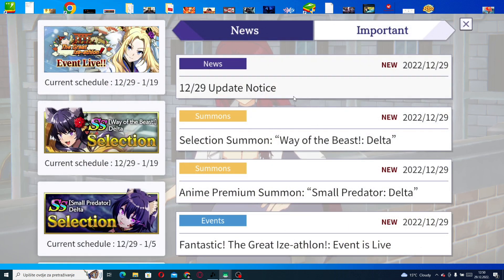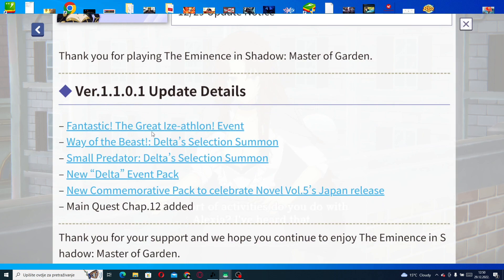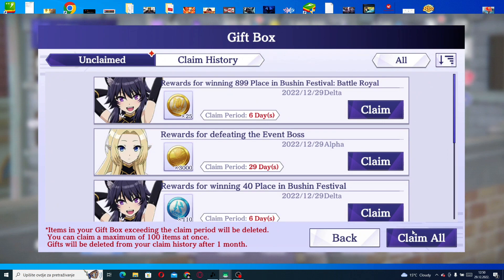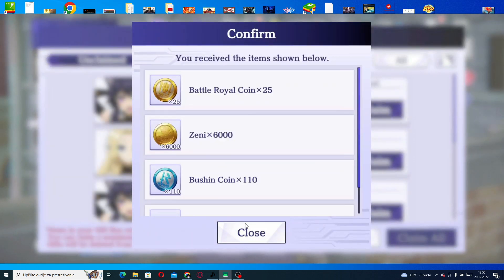So in the update notice we have: the Great Isathlon event, Way of the Beast, Delta Selection Summon with an exclusive Delta, Small Predator Delta Selection Summon, a new Delta event pack, and a commemorative pack to celebrate the novel volume five Japan release. That's more pay-to-win stuff. Also, main quest chapter 12 has been added. We pretty much didn't get any free gems.